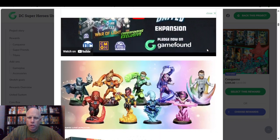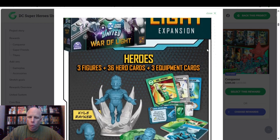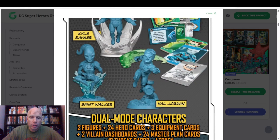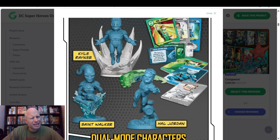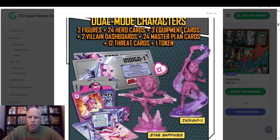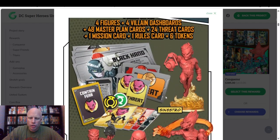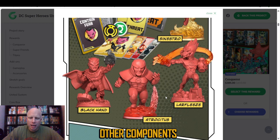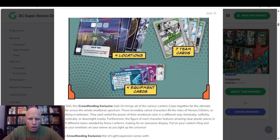The War of Light. This is where Hal Jordan was — we all knew Hal Jordan and Sinestro were going to be there, but they decided to do it in the War of Light. You get some heroes: Kyle Rayner, St. Walker, and Hal Jordan — the OG, well, Alan Scott is the OG, but for the DC most of us know. Then you get some dual mode characters: Indigo-1 and Star Sapphire. Then the villains: Sinestro, Black Hand, and Atrocitus. And Larfleeze. You also get components, cards and all that kind of stuff.